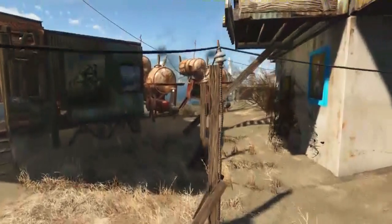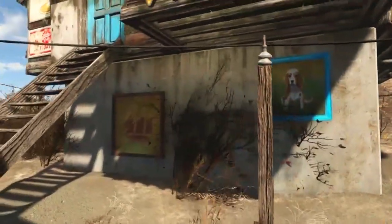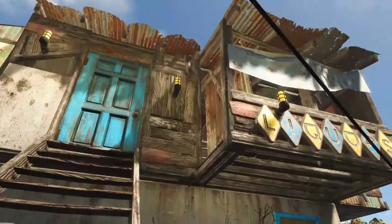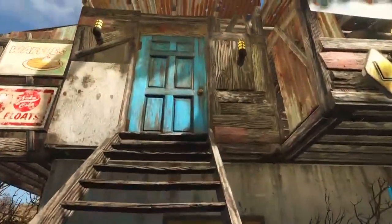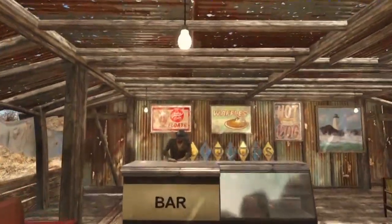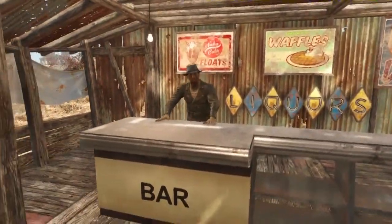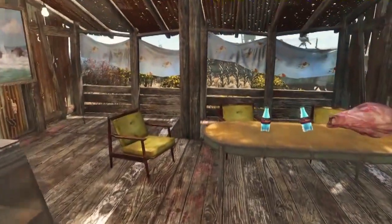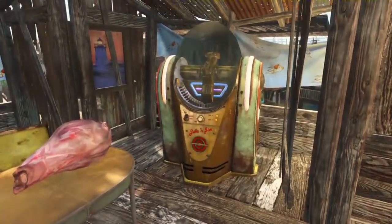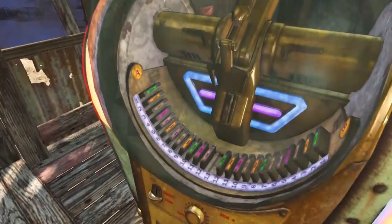I added some water because I needed extra after getting rid of my industrial water purifiers. This building with the concrete wall and paintings is another restaurant for the Bunker Hill people — just for them. Everything is lit up and well-stocked: waffles, Nuka Cola floats, hot dogs, liquors — everything you want. There's a nice dining room table where someone's enjoying a meal, and a jukebox which gives it great color with greens and purples.